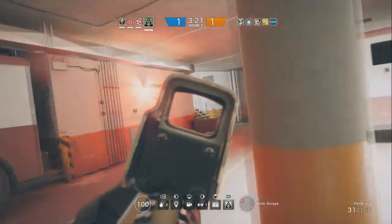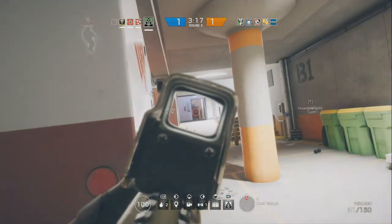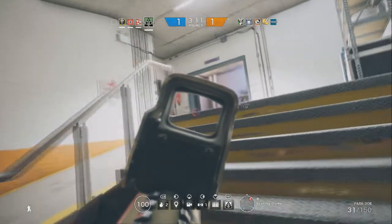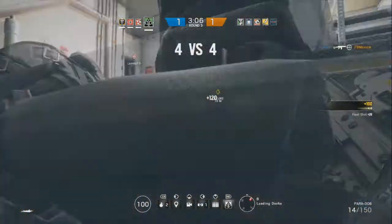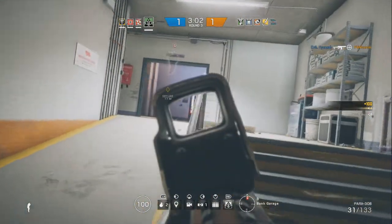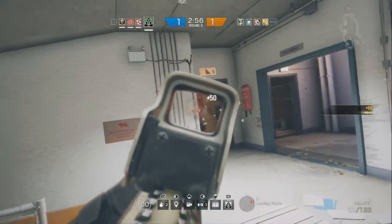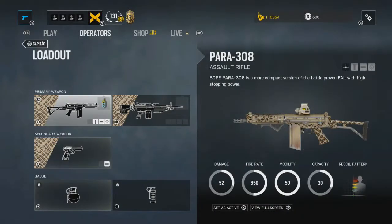Capitao is a new unique character in the game which pretty much gets players out of corners and out of camping spots such as Rook and Doc. With Capitao you have 1 armour and 3 speed. This is pretty good as you have a light machine gun for this character. A 3 speed character with an LMG — it's like heaven. So let's get straight into the loadout.